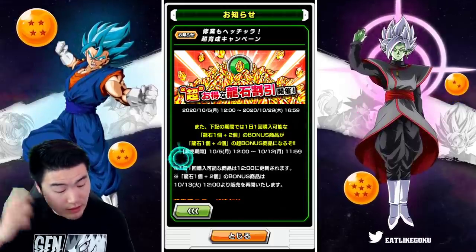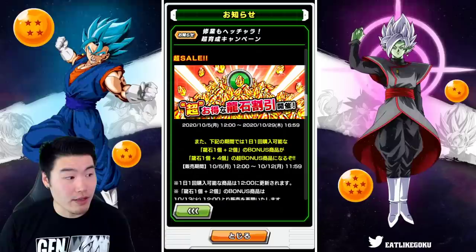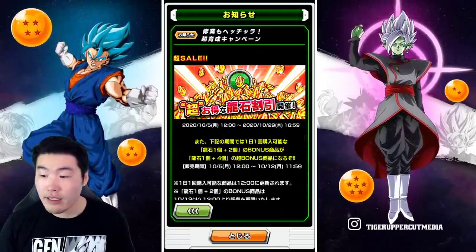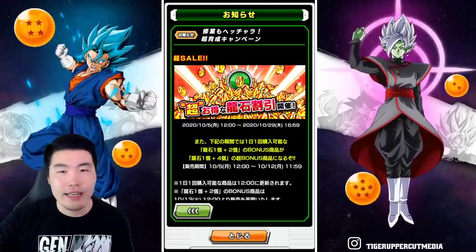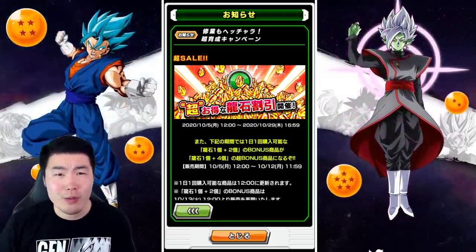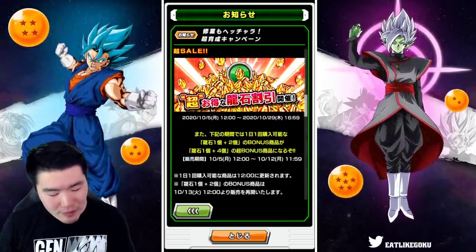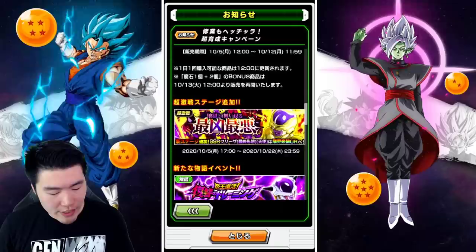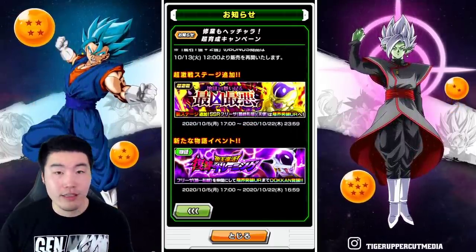We also have some dragonstone sales. I can't read these either, but since it's a regular celebration I'm guessing it's pretty standard — probably your 90-stone packs, 30-stone packs, or some discounts like that. It's probably a bit different for JP compared to Global, but yeah, pretty standard dragonstone sales.